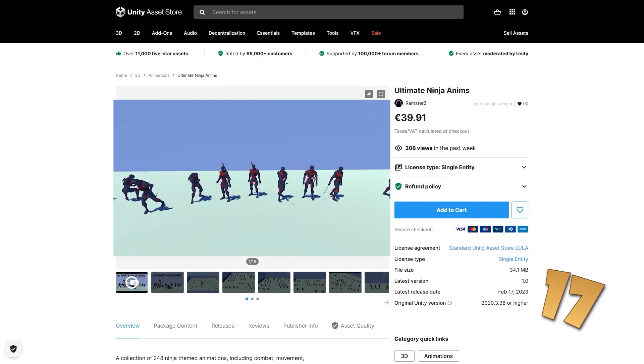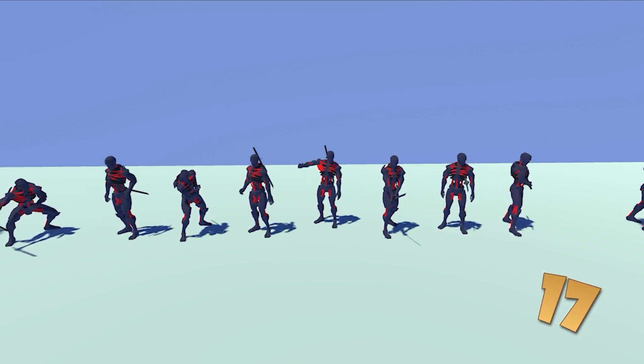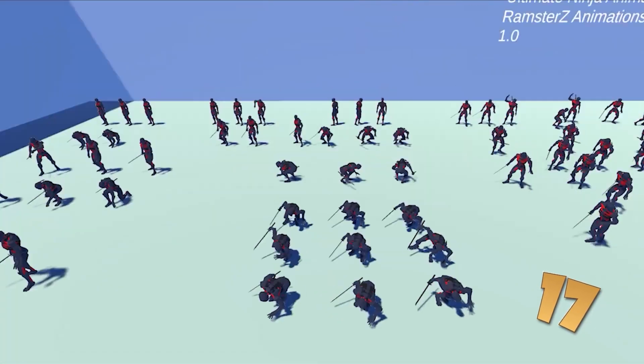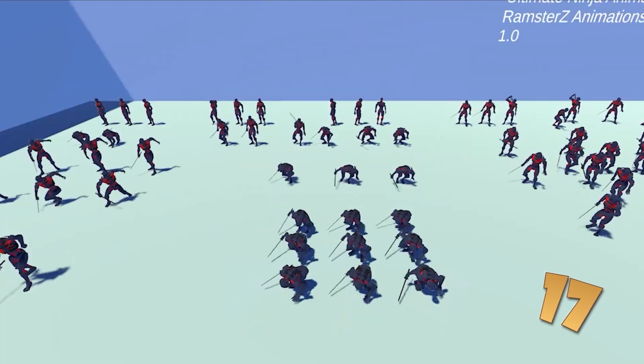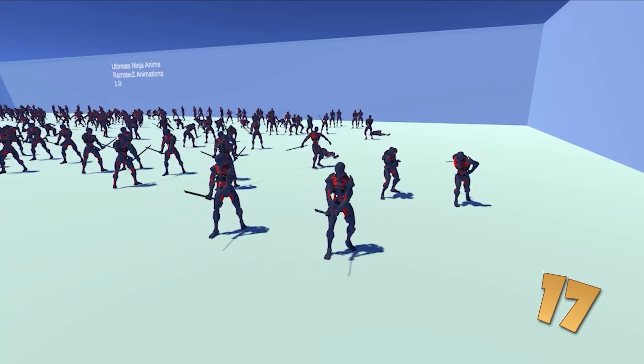If you need some animations, here is a really great ninja pack. Like the name implies, this includes a bunch of katana animations, and also some stealth animations like sneaking around, hugging a wall, stealing something or doing some assassinations. As usual it's a great pack by this dev, and if you like it this dev has tons more.